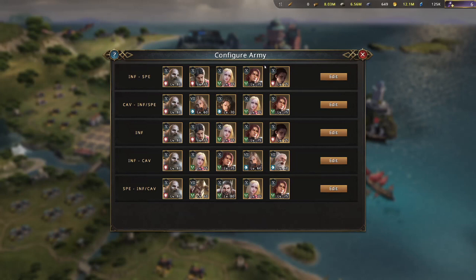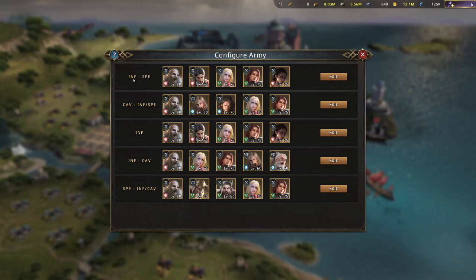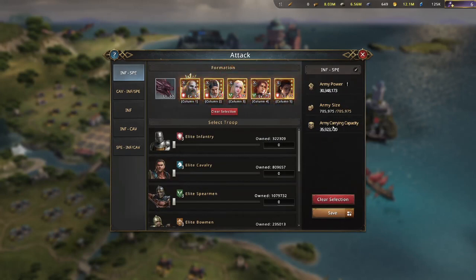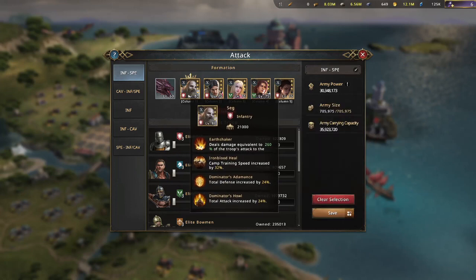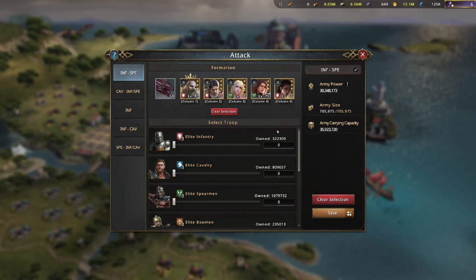Once you've activated your army size increase and the 20% total attack buff, you need to reconfigure your army because its size has changed. Come in here and figure out which formations you're going to use and edit them accordingly. For instance, my typical setup is infantry spear — you can see the other ones I have as well. Choose your commanders too. Right now my total is 705,000 with commander buffs, since each commander adds around 21,000 troops, giving me an extra hundred thousand troops in battle from commanders alone.